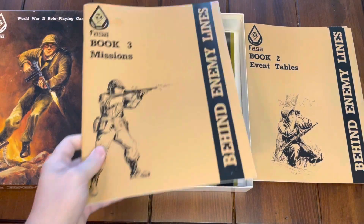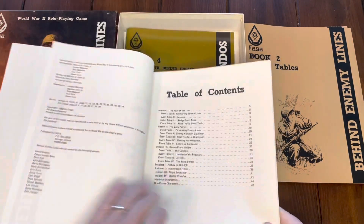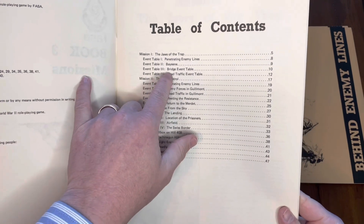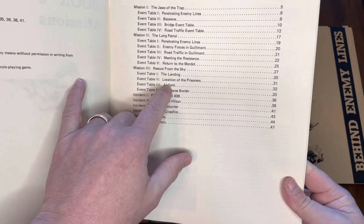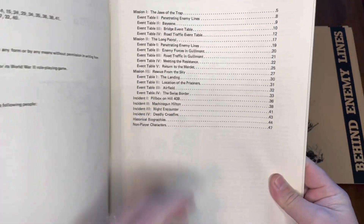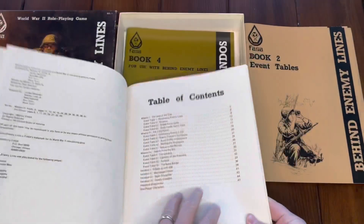Book Three contained the missions: Penetrating Enemy Lines, various bridge events, road traffic, meeting the resistance, an airfield mission, a rescue, Long Patrol, Pillboxes on Hill 409, Machine Gun Hill, and a Night Encounter. Each mission has its own event tables specific to that mission.